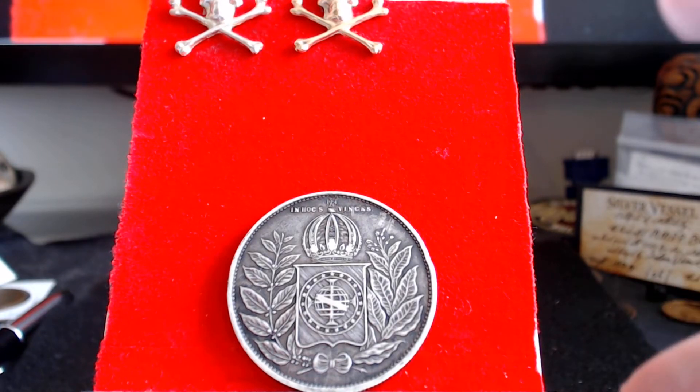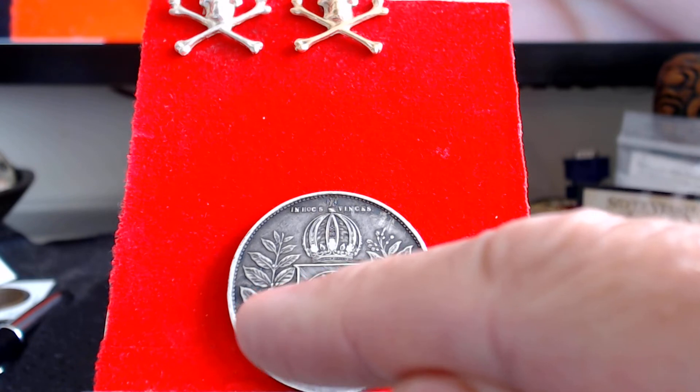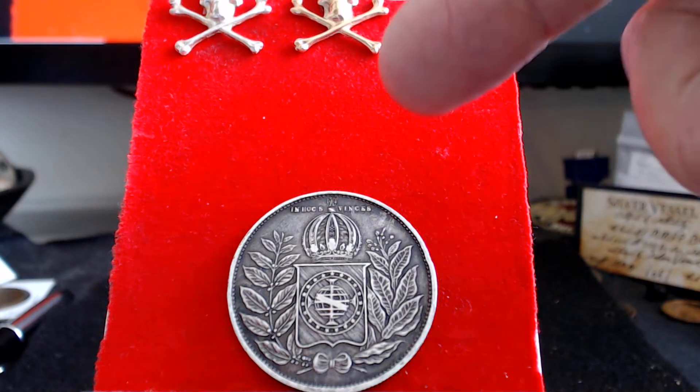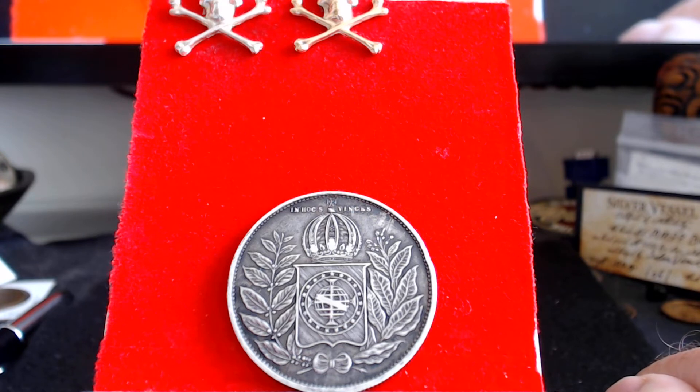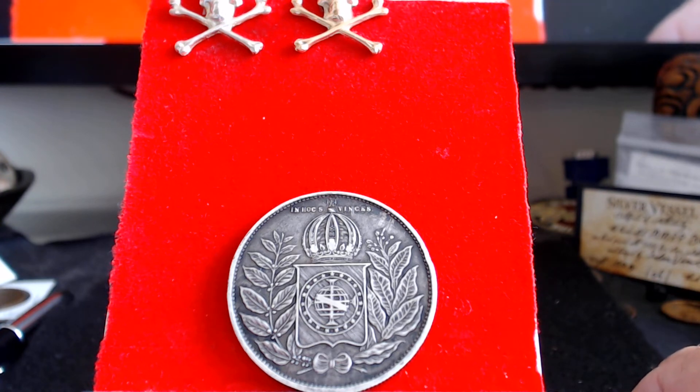You can see this beautiful coin — like I said, it's a 2000 Reis from Brazil. We're going to start with the reverse, which is the coat of arms of the Empire of Brazil. It is a crowned Brazilian shield, and you can see there's a band of stars around the globe in the middle — there's 19 stars. It's surrounded by a wreath of laurel and oak leaves tied with a ribbon. Right up at the top you can see some words: 'in hoc signo vinces,' which translates to 'in this sign thou shalt conquer.'